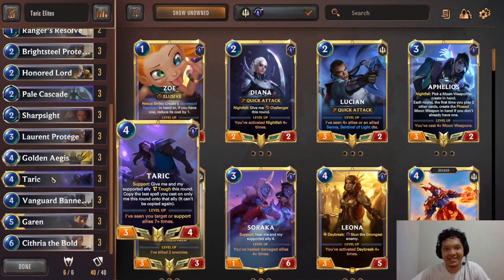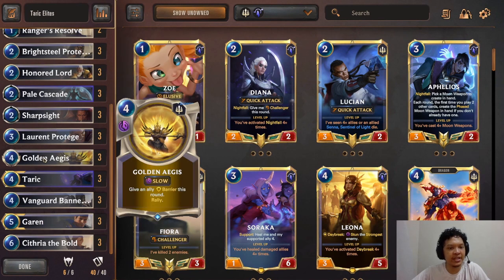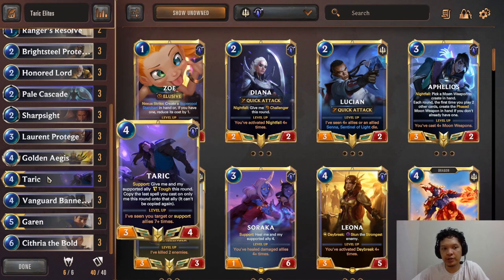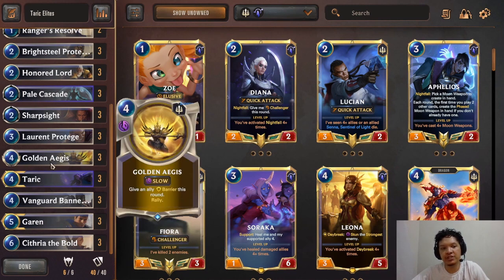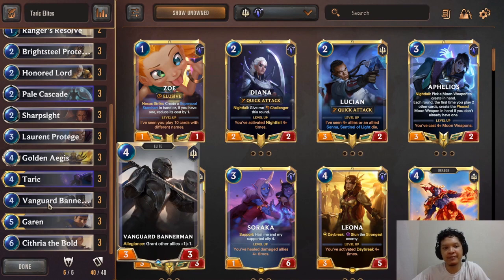Bannerman has been a staple even in old school decks. The reason I'm choosing Targon as my region of choice is because Pale Cascade gives us some card draw, which Bannerman decks are lacking. If you combine Pale Cascade plus Taric, that provides 2 draws for only 1 card, compensating for one of the weaknesses of Bannerman decks — we don't have card draw or any way to refill our hand.